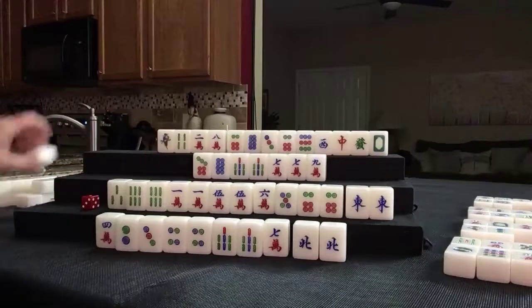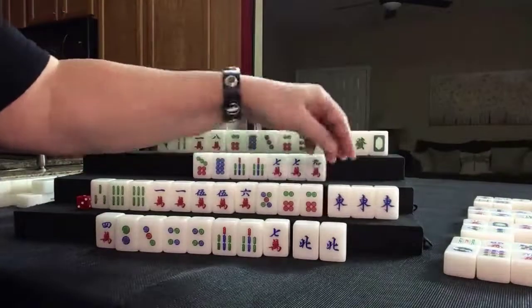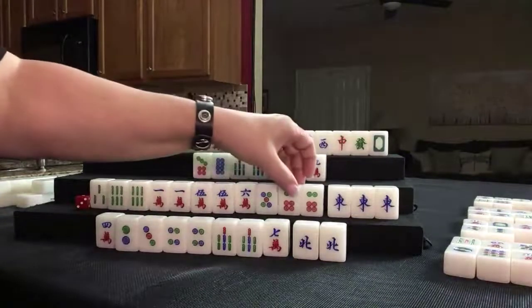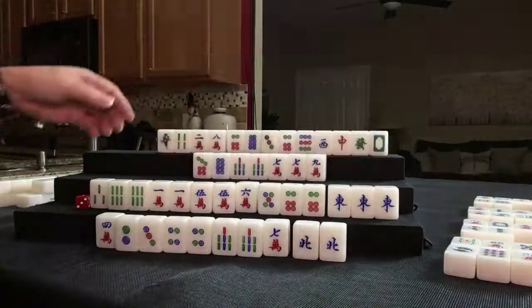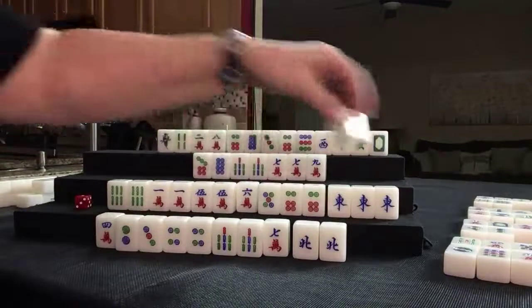We don't need a pung of terminals — that would be a scoring element. So 9 crack was thrown — nobody can take it. We're going to draw. East. They're still concealed and they have a pung. I wouldn't play pairs here now — I would try for all pung: all pung, wind of the round, terminal pung maybe. Let's get rid of 3 bam.